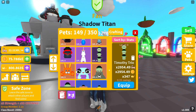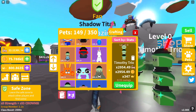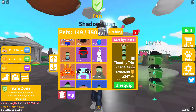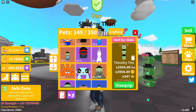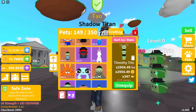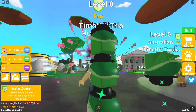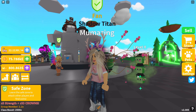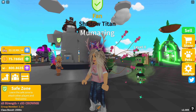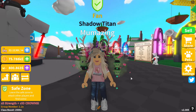The next one is a Timothy Trio — a stack of three Timothys on top of each other, all with their bowler hats. This one is 2,954.49 in strength, same in coins, and 347 in crowns. Timothy Trio is on Island 49 and is a four-star stacked green pet.